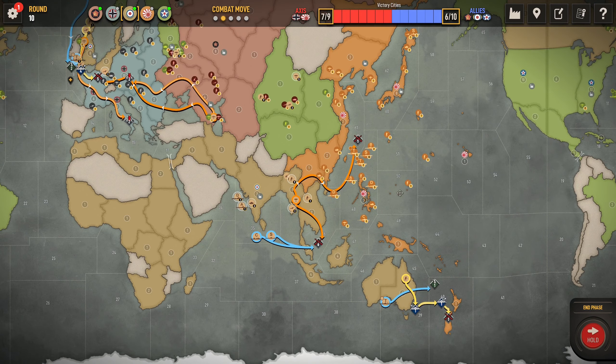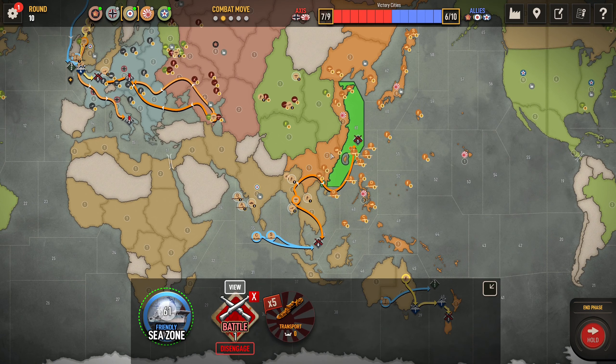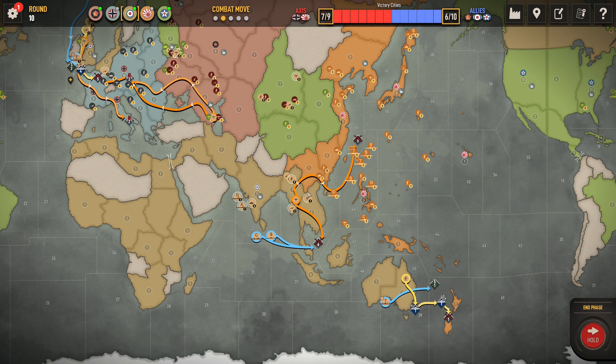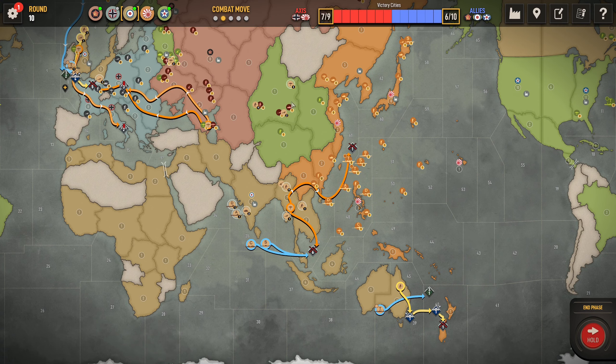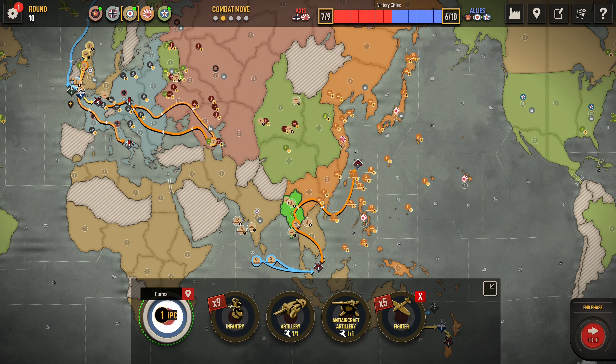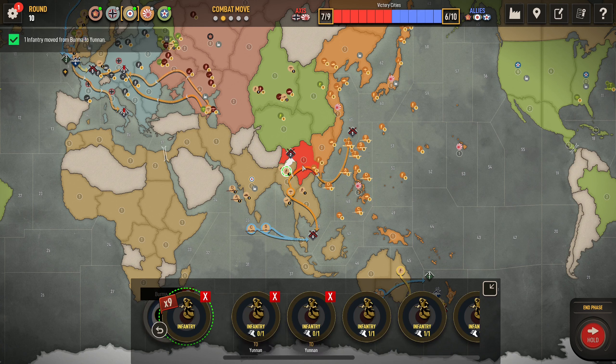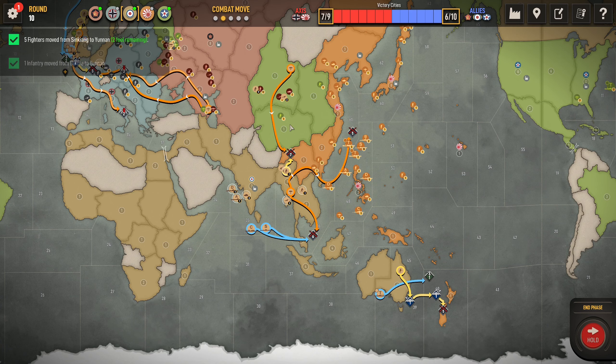Cool. So where does this go landing? I've got to calculate - I think we can hold because we've got planes we can use if we need to. I'd rather not waste it. One plane for five transports is definitely worth it, but I'd rather save the plane if we can. I think we can just land it back here and try to hold this. We could also kill a tank - let's kill the tank, why not?